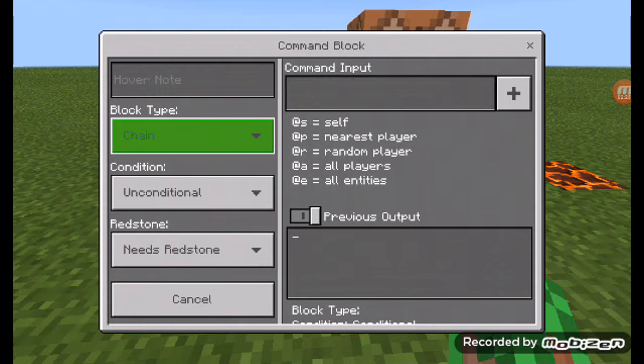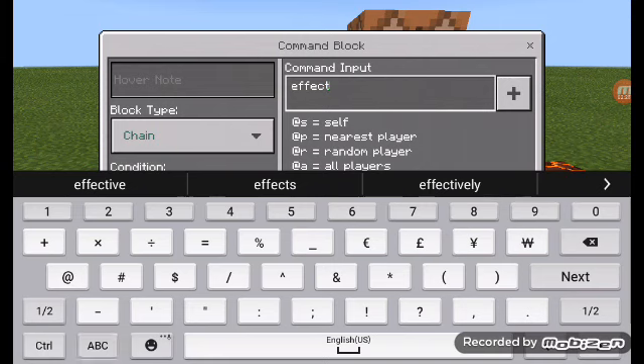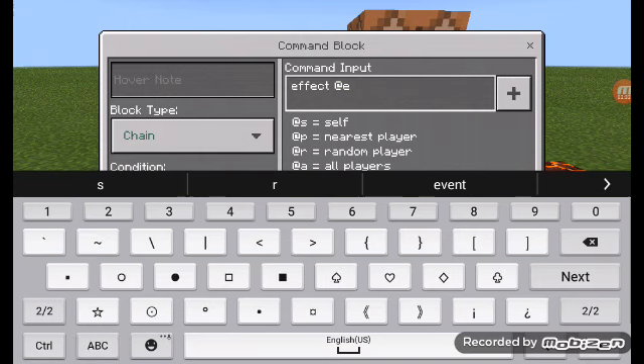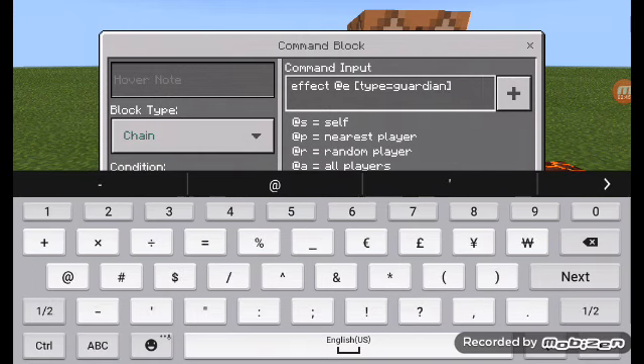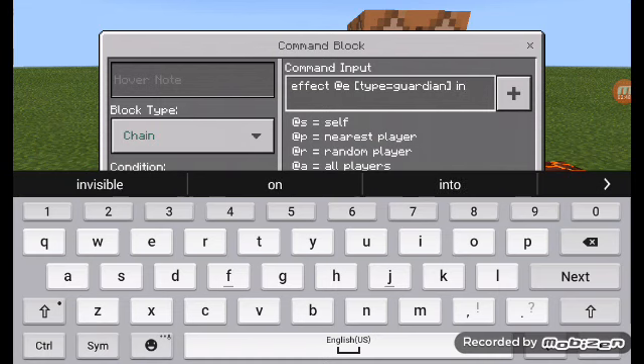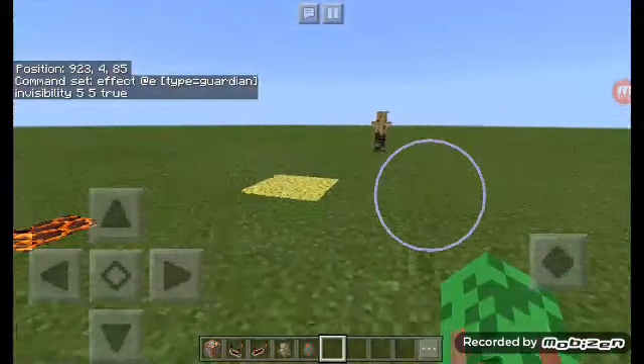This next command block needs to be chain, always active. The command is: effect, all entities, type equals guardian, invisibility, 5, 5, true. Now you can't see the guardian.